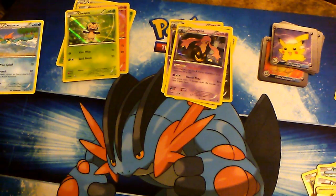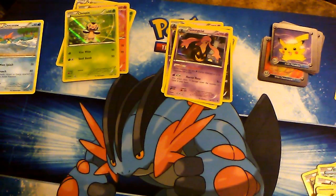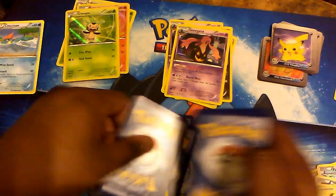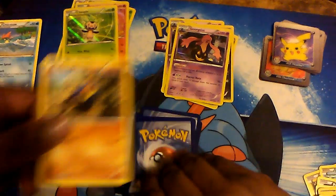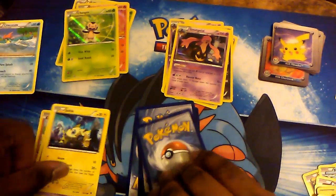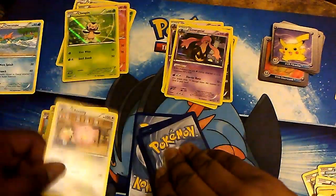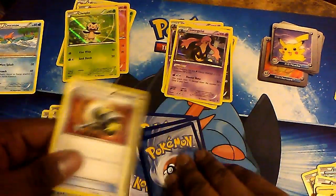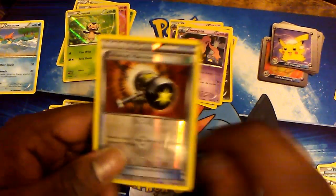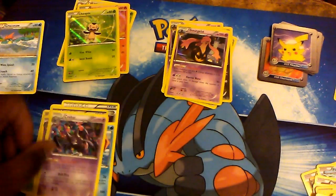Now on to the actual pack five cards. We pulled Totodile and Croconaw — those are close but not it! We also got a reverse Enhanced Hammer. And the rare is a regular rare Crobat.